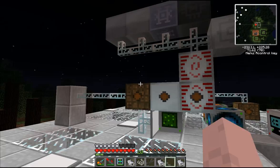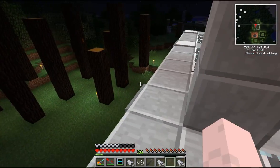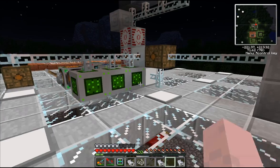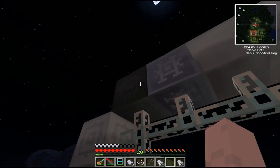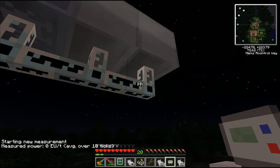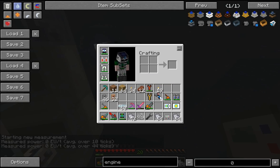It's called Industrial Craft 2, which is what you see in these boxes here. It adds a lot of machines, it adds electricity, a whole bunch of stuff. These right here are solar panels. This right here is the one that comes with Industrial Craft. This is a reader — it tells me how much energy is flowing through. Obviously right now nothing is flowing through because it's nighttime.